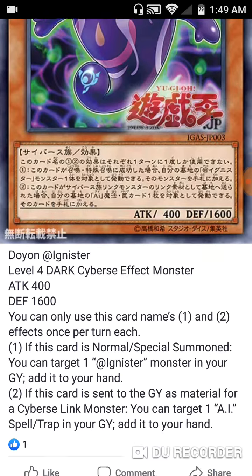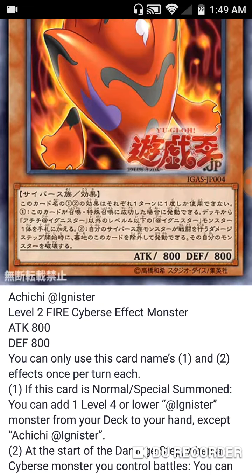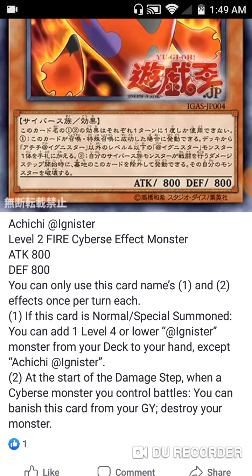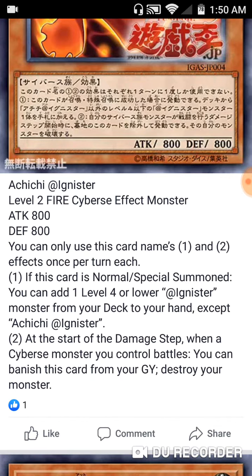Next is Ichi @Ignis — a Level 2 Fire Cyberse effect monster with 800 ATK and 800 DEF. You can only use its first and second effects once per turn. When this card is Normal or Special Summoned, you can add one Level 4 or lower @Ignis monster from your deck to your hand — so this is your main searcher. You're definitely playing three of this because it searches your monsters, while Pikery searches your spell or traps, so you're playing multiple of both. The second effect says at the start of the damage step when a Cyberse monster you control battles, you can banish this card from the graveyard to destroy that monster — I don't get why you'd want to destroy your own monster; I'm going to act like that effect isn't there.